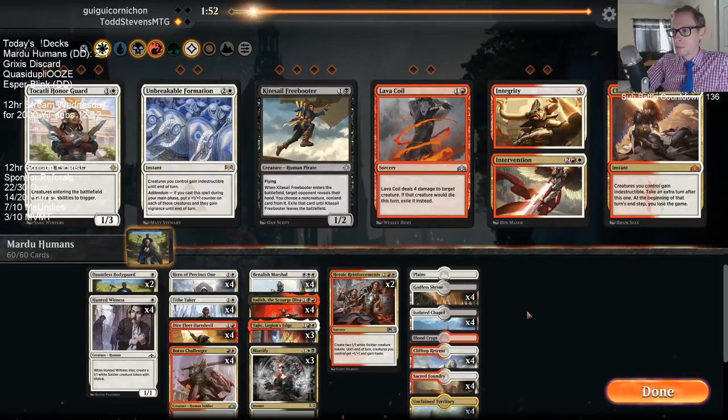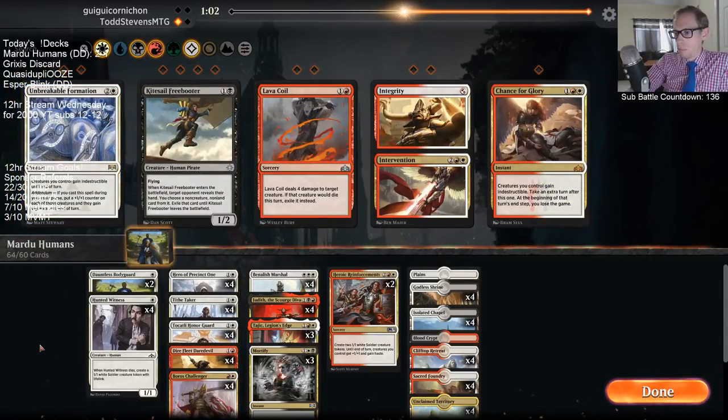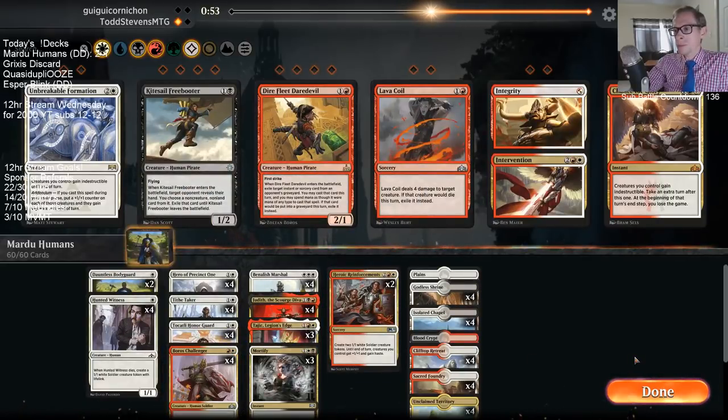Playing against Goblins — Chain Whirler is a difficult card for us. Could play Honor Guards to stop it from killing stuff, but then if I play Honor Guard we don't get to Daredevil, which is also nice. There's certainly a trade-off of putting Honor Guard in the deck. They're probably playing Siege Gang Commander too — Siege Gang and Chain Whirler, that's a decent amount. I could try playing Honor Guards plus Daredevils. If I play Lava Coil as well, I'm not sure what I'd want to take out — maybe Dauntless Bodyguard.